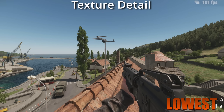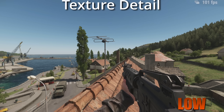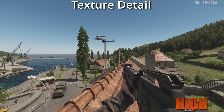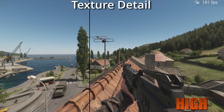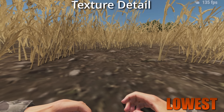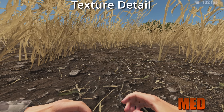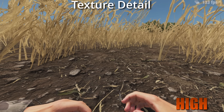Next up, we have texture detail — that's what it says on the tin. In most scenes I was testing, I couldn't really find any difference in texture detail. The only difference I found was from getting close to the floor, where there's a massive difference between the low and medium settings. From high and ultra, I see no difference compared to medium. So for that exact reason, I run my texture detail on medium.